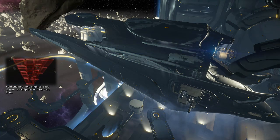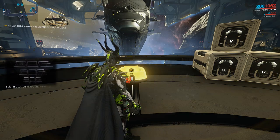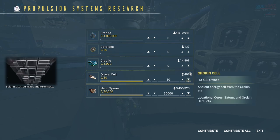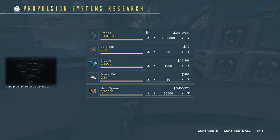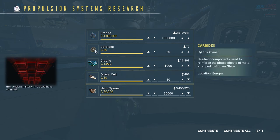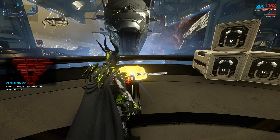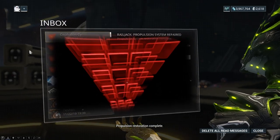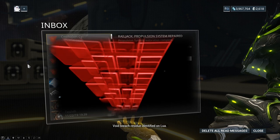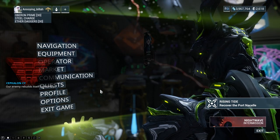Void engines. Zada dances our ship through forward lines. Krodi identifies and prioritizes targets. Sukin's turrets track and terminate. Our reputation is earned. Our objective: a Turaga class worm ship. Zada plots an arc. We accelerate. Ancient history. The dead have no needs. The living require that propulsion system. Fabrication and restoration commencing. Propulsion restoration complete. Void breach residue identified on Lua. Probable nacelle location. Recover if viable.